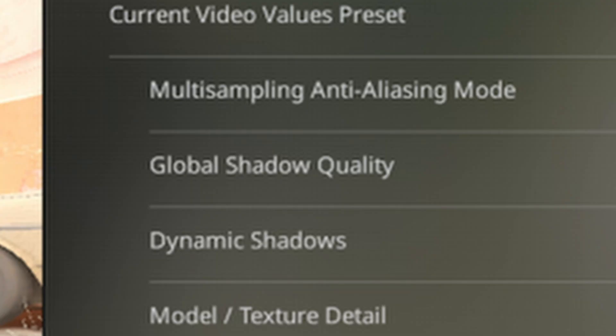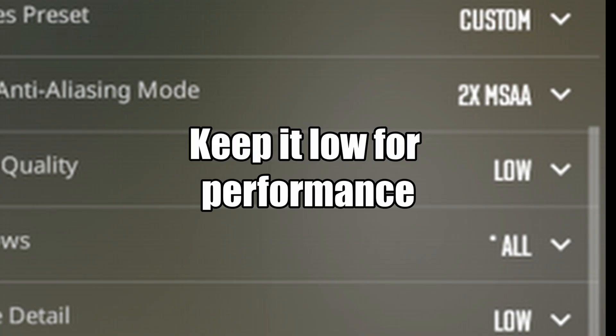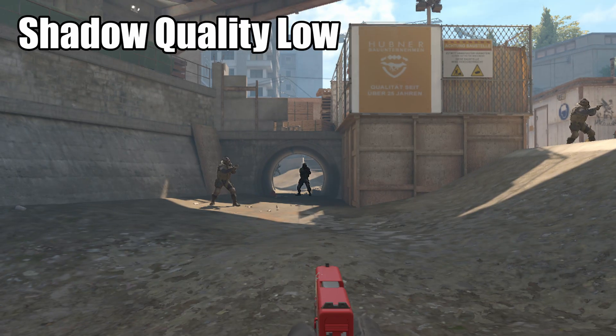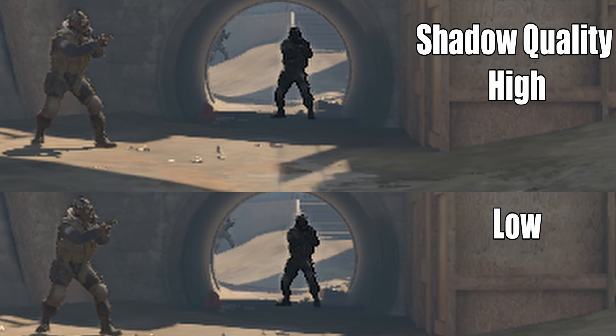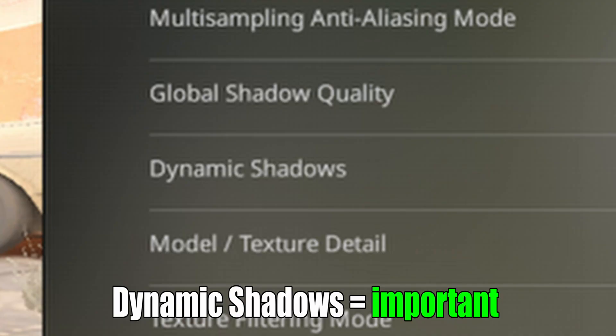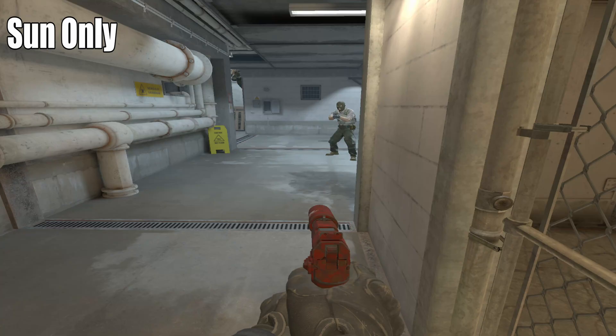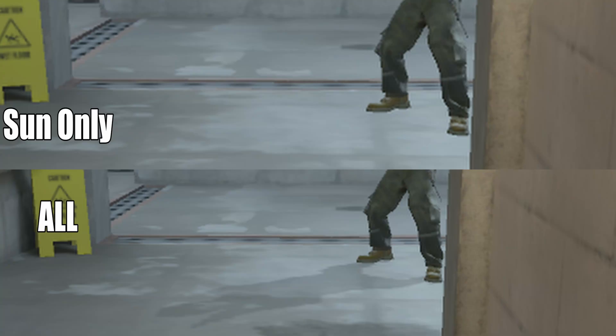Now global shadow quality — you can just keep that on low. This used to control how far shadows were drawn near the start of CS2, but after a few updates it just doesn't matter anymore. Just keep it on low for the FPS, as not much changes besides the smoothness of the shadows themselves. Now dynamic shadows — this is an important one as well. Ensure you have it set to all. If it's just set to sun only, on any inside map you're going to be missing out on some details. Here's a quick comparison showing this.